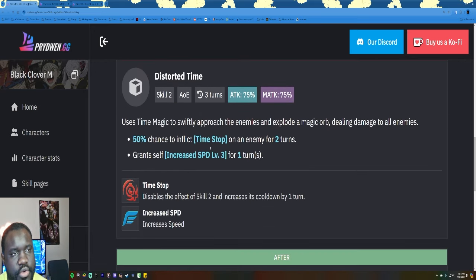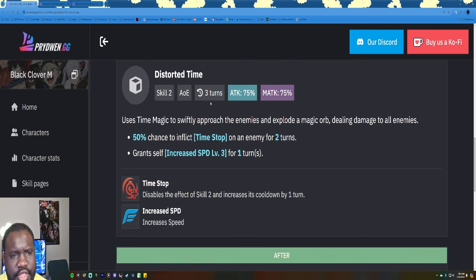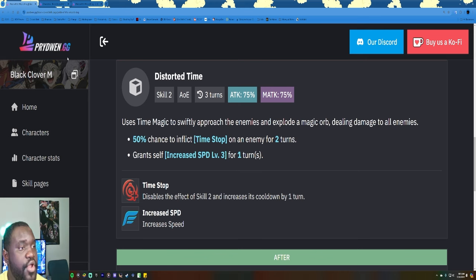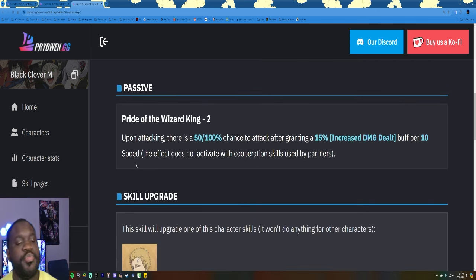It gave him a lot of extra damage because 25% increase to all attack is insane — it made sure he was hitting a lot harder than he could on his own. Every skill page makes sure somebody can do more than they had the potential to do on their own. Let's go over to his new skill page.